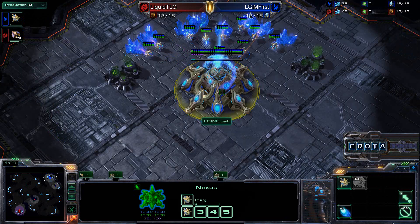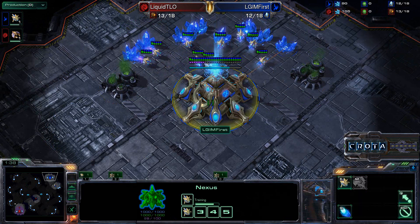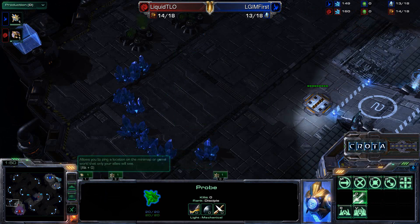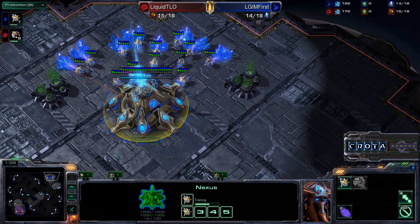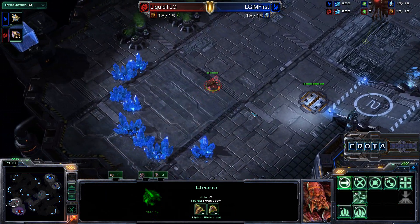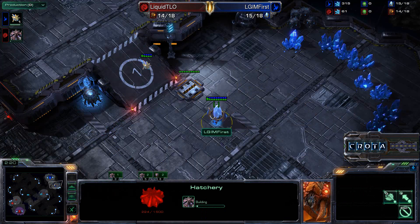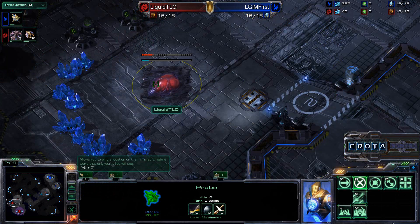Coming in from First — First pretty much feels confident that even if TLO does go for a third base, he can stop it. You can see that First is not scouting with a probe whatsoever and is not going to try any pylon blocking at all, showing that First is confident in taking out TLO even if it turns into a macro game. We are seeing the drone now make its way down — we'll see if it does in fact grow up to be a hatchery. Poor drone though, he will not try to harvest any minerals before growing up, unlike an SCV or a probe.